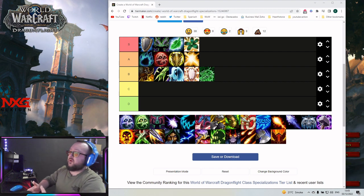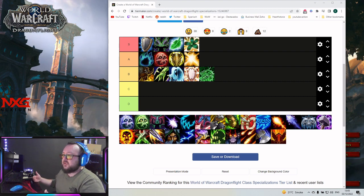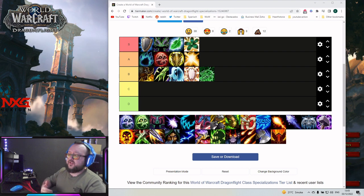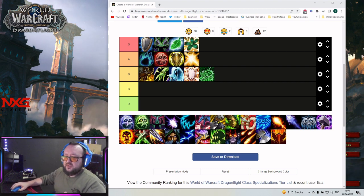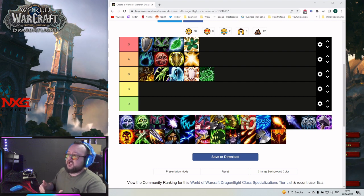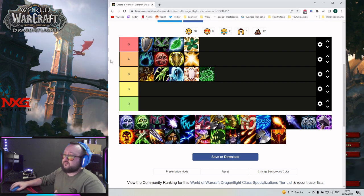Tanks are more well-rounded — three A tier specs and two S tier specs. For healers we have two S tier specs and only one A tier spec in Paladin. So Evoker, Druid, and Paladin will be the healers you'll see the most. As keys get higher it gets harder for off-meta specs. Also, Evoker has Bloodlust, which puts it even higher. That's a very nice thing for it.